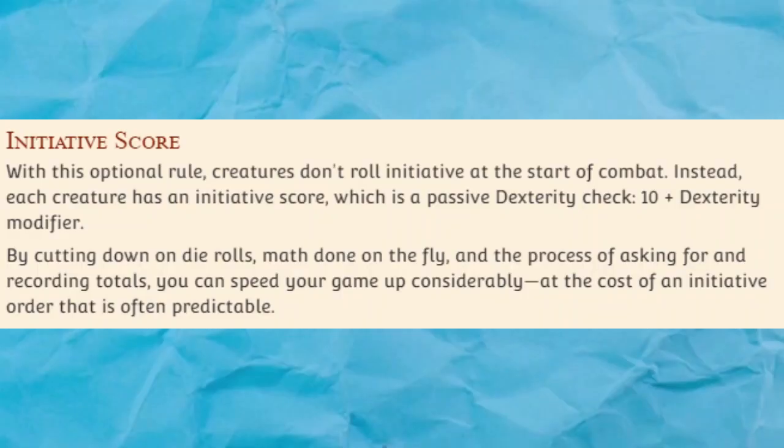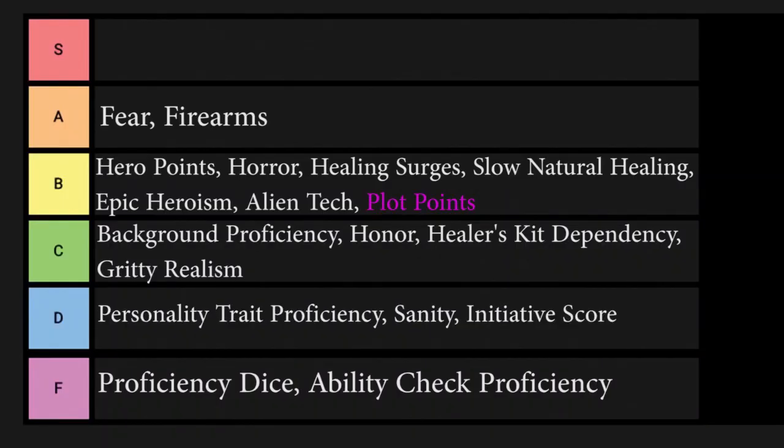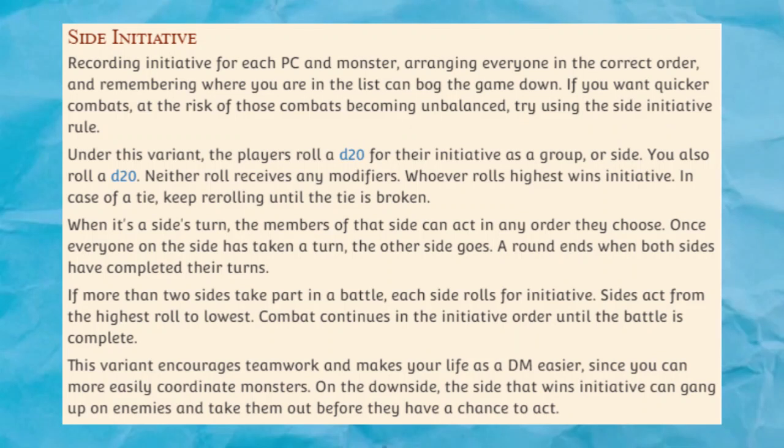Fear and Horror. These are two related rules for darker campaigns, and they're both pretty simple. When an adventurer confronts a threat that they have no hope of overcoming, they have to make a wisdom save or become frightened for one minute, and they can repeat the saving throw at the end of each turn. Given the key phrase 'a threat that they have no hope of overcoming,' this rule isn't going to come up very often, but it's pretty much always warranted when it does. We're talking about the glowing eyes of a pit fiend emerging from a cavern, or the Dark Lord's entire army pouring over the hills. It makes sense for even veteran adventurers to be shaken up by something like that. This is our first A-tier mechanic of the day — something that I'll regularly use in my games.